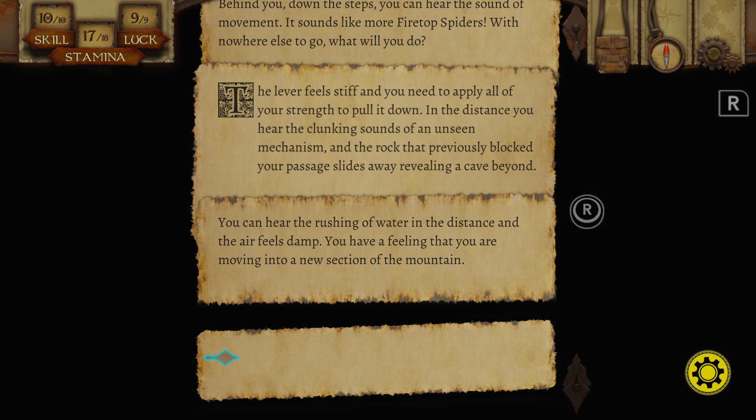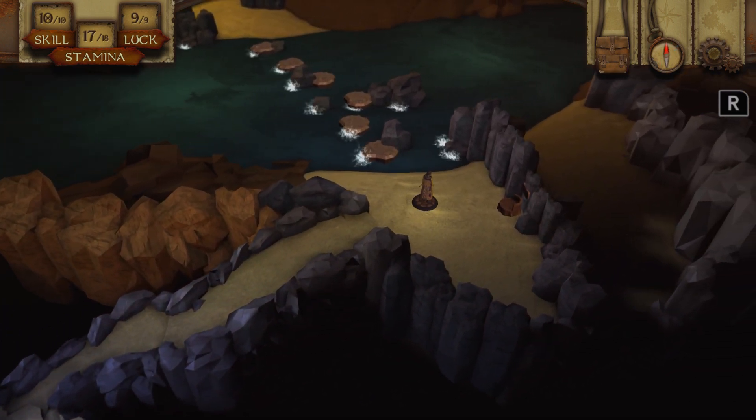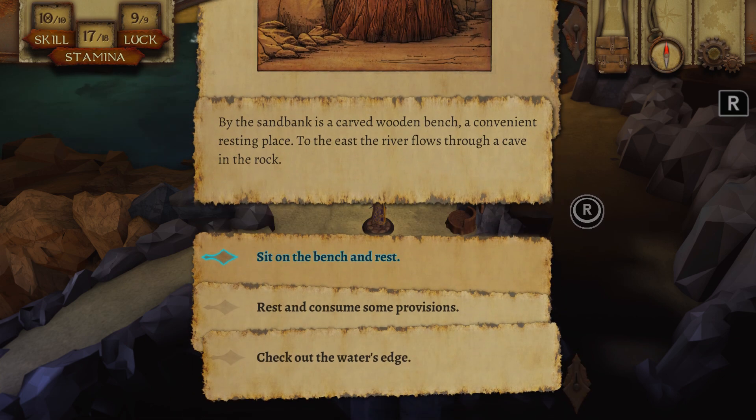Simply a trap for adventurers to go in. I'll head northeast. Back at this point again. As you are looking at the underground river, your keen eye notices some subtle movement underneath the sand. Perhaps it was just the wind, but you don't feel a draught. If I don't sit on the bench, do they not attack? But I feel I need to sit on the bench for the checkpoint and also to get my stamina up.